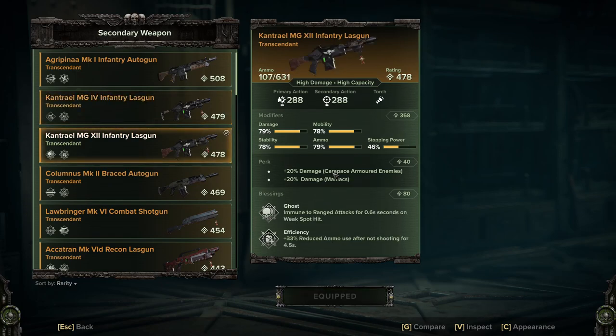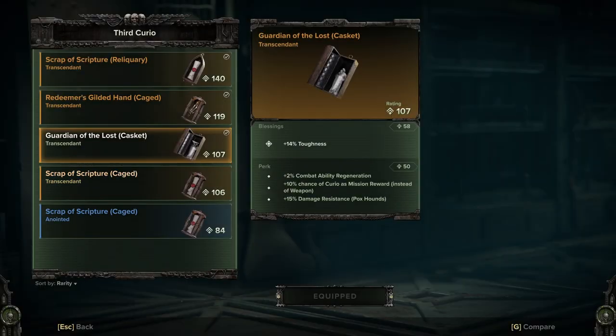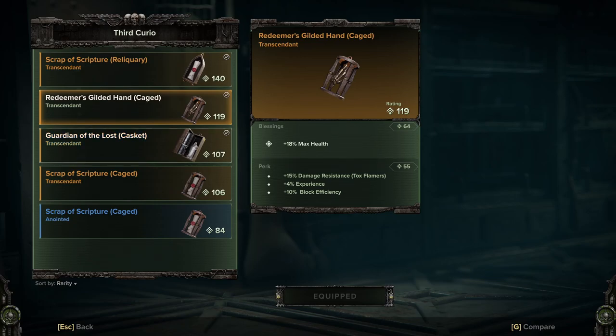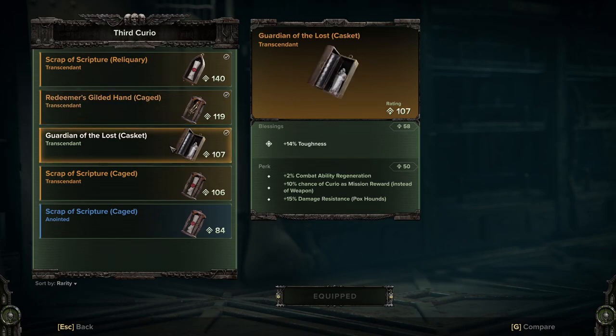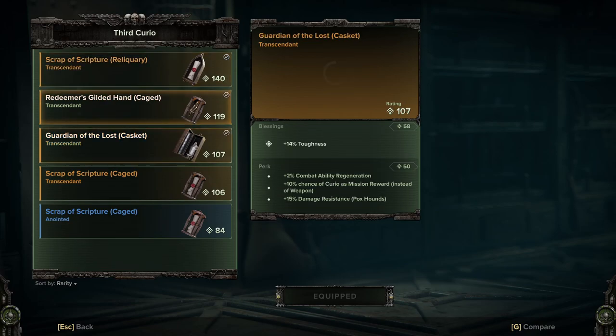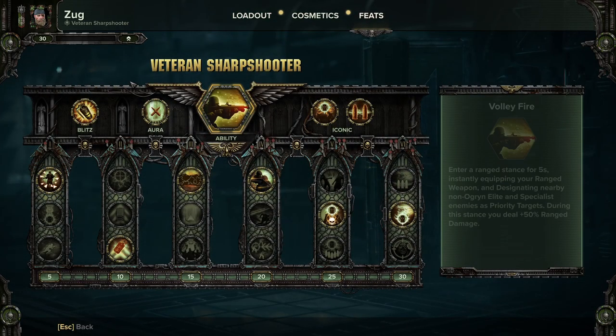The curios obviously aren't optimized — it's literally just random stuff I've picked up. What I would want is toughness and toughness regeneration on all of them. Things like plus four percent experience I don't need at this level — leveling up doesn't give you anything like a pity chest like in Vermintide, and 10% chance of curios as mission rewards instead of weapons isn't useful either. I'm using them generally just for the rating and the blessing; most of the perks on curios are absolute trash, but use what you've got.